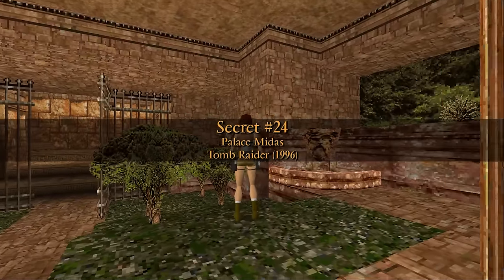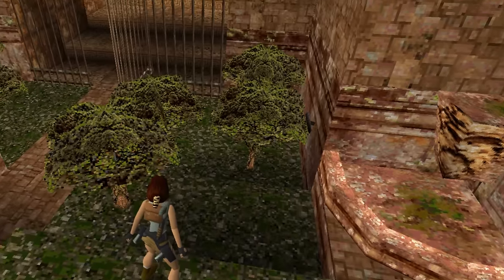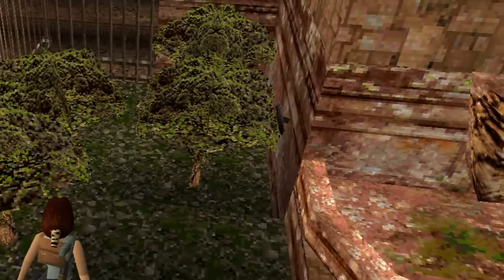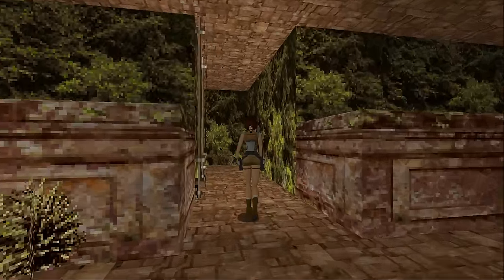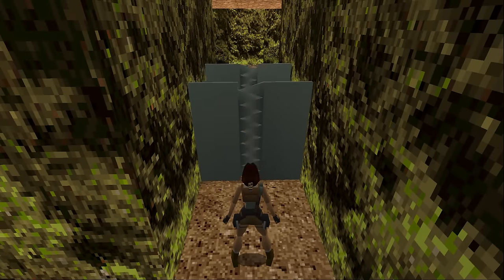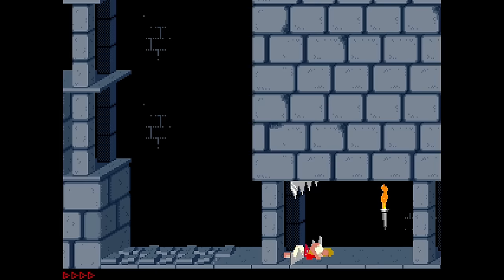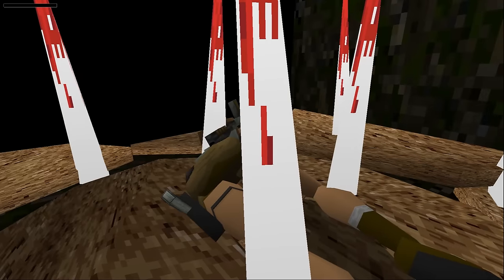Palace Midas has perhaps the most well-hidden secret in the entire series. The switch to gain access to it is hidden behind the foliage of one of the trees in the garden — why would anyone ever look there? It opens a gate that leads to a corridor with a crumbling floor tile, concealed spike pit, and chopping gates à la Prince of Persia. I think one would have sufficed, Core Design. Did we really need both?